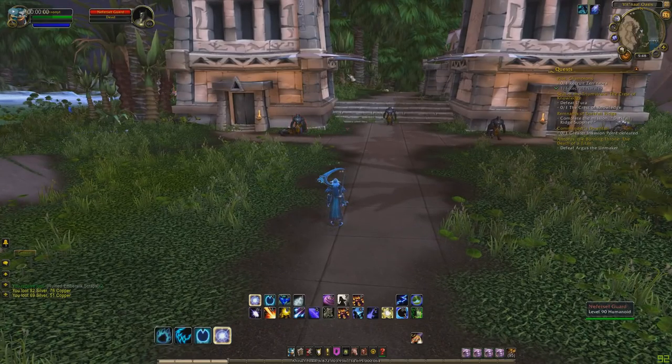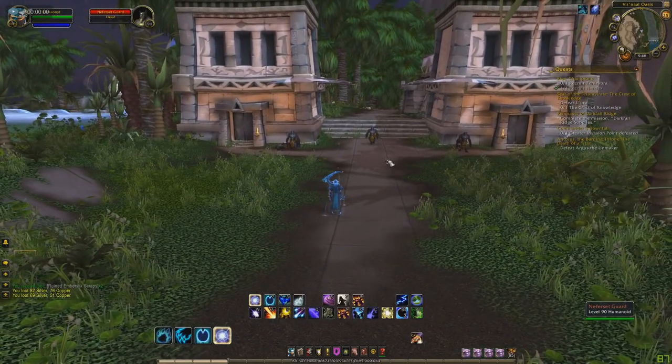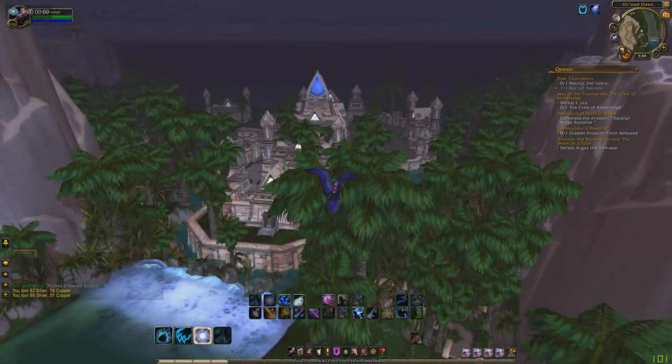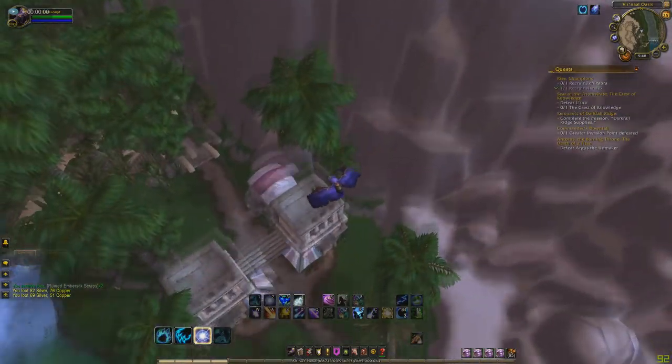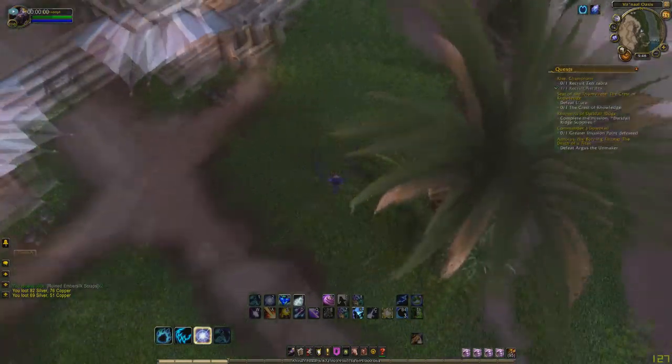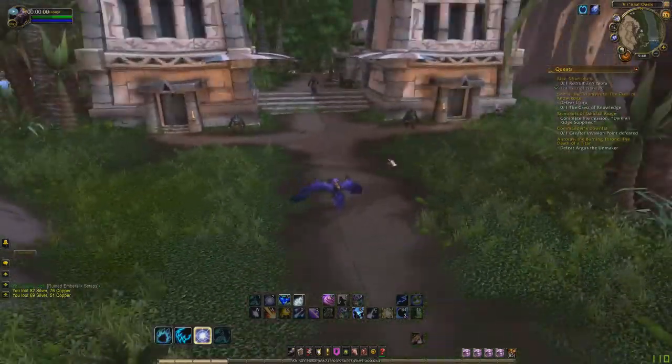As you can see, you're going to come here and you're going to see almost like two pillars — I'll go ahead and fly up just to make it easier. They're like two kind of houses almost right outside. What we're going to do is fly down to right in front of here and start killing those.